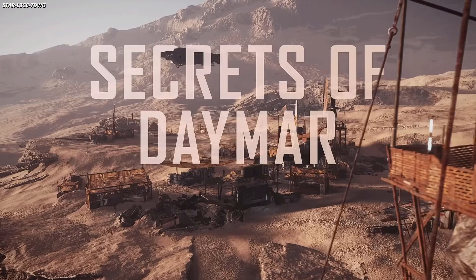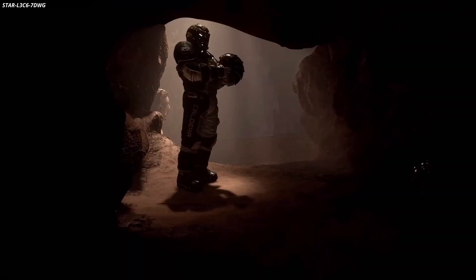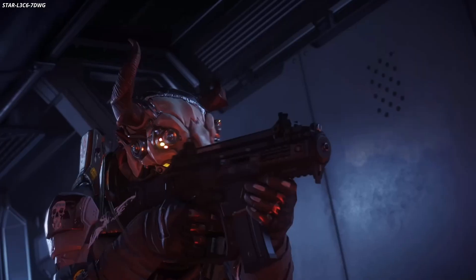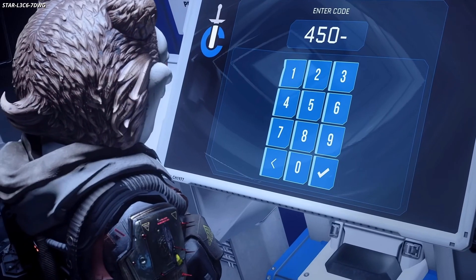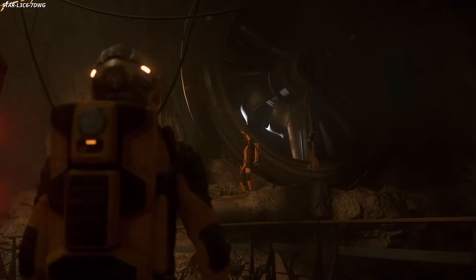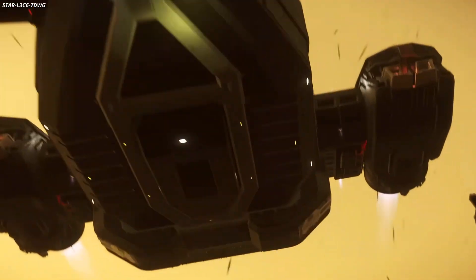Last month, the EU-based team progressed with the mining update and tractor beam detach/attach feature, targeted for release in alpha 3.19. For salvage, development of the munching feature began with the first prototype finished for internal iteration. For the refinery, the first blockout for the UI screen was created and the gameplay beats of the various refining methods were discussed. In the US, the design team implemented the halls for Invictus Launch Week using new USPU team functionality, which reduces setup time and eliminates many historically encountered bugs.